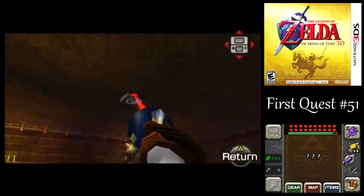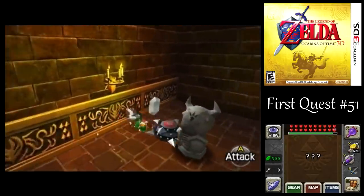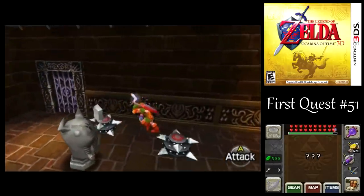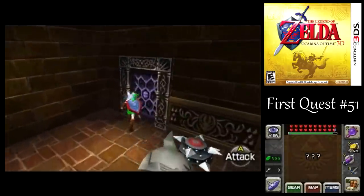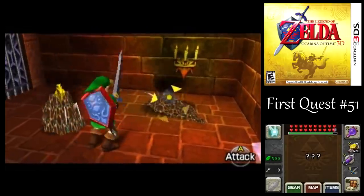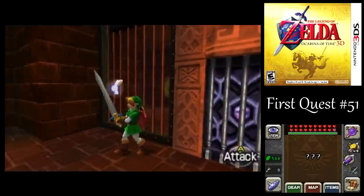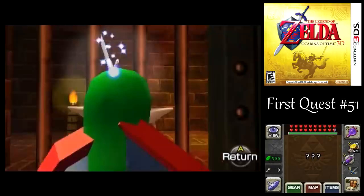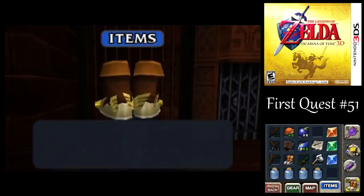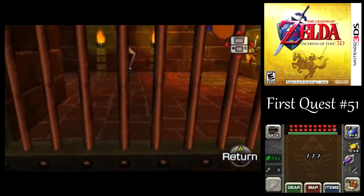We got a whole bunch of rupees to collect. There's one right on top of that Beemouse. We got one more over here — that one can be a little tricky to collect there. Now for this one, first things first, let's take these guys out. Right over here — we got a crystal switch over there, but I can't hit it with my sword, even. Whatever shall we do? Well, what you're supposed to do is put the bomb chus to use.